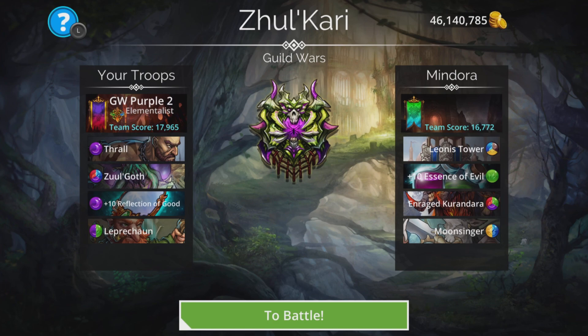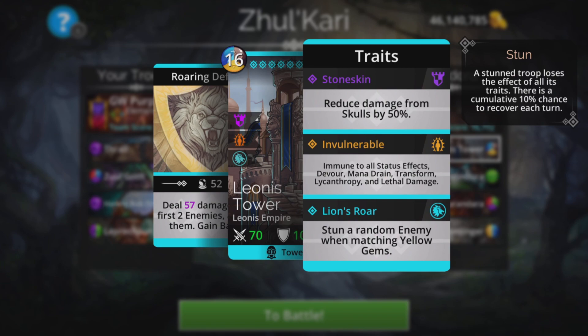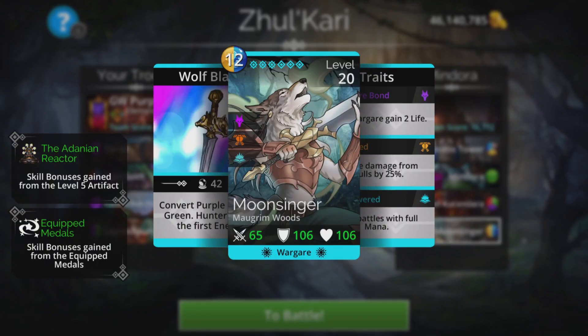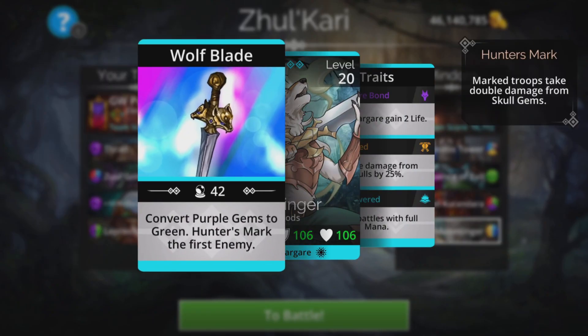Fight two: Leone's Tower. Essence of Evil, Enraged Kurundara, and Moonsinger. This is a different kind of team to fight. These two cannot be killed by Zulgoth — they are invulnerable, they cannot be hit by lethal damage. So skulls is still a way forward, but we do not want them to get a good start. And Moonsinger is going to convert purple to green.